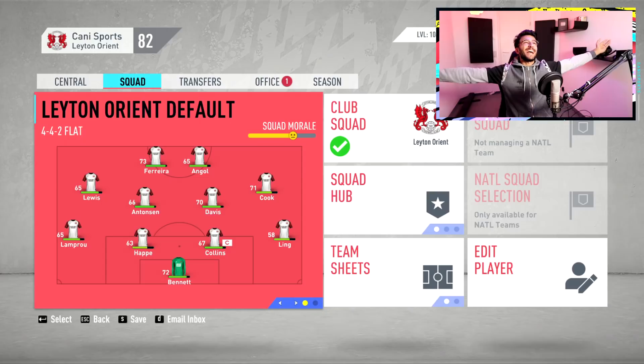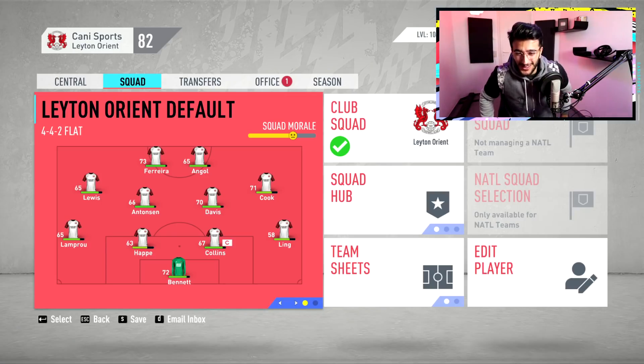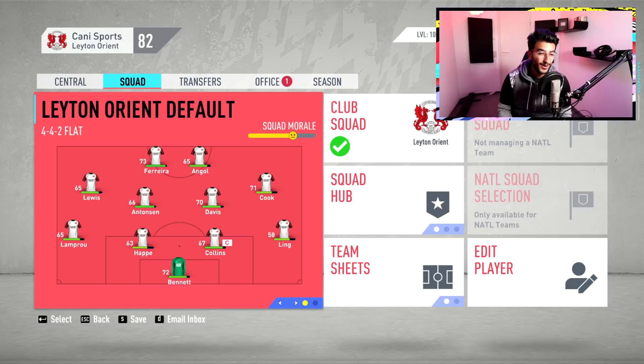Hey assistant coach, how are you guys doing? It's me, Jani Sports, and even though yesterday was an absolutely terrible day for the O's because Davis has requested a transfer, today is a special day. I have my own kits in FIFA. For the first time in years, ever since EA took away the ability to make your own kits, we are now able to put our own kit into the game. And that is thanks to a very, very lovely guy — I think his name was Muz.